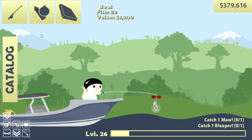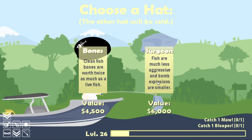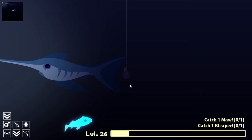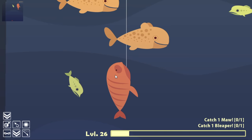Somehow a game about a cat going fishing makes my blood pressure go way high. That's another hat I'm tempted to take — fish are much less aggressive and bomb explosions are smaller. I like the less aggressive fish thing. I actually managed to get this one on the hook. I'm starting to think the swordfish intentionally aimed for that because that's like the third time in five minutes that's happened. And the maw just ate the glowfish I was going for — literally plucked it before my eyes. That's okay because I've caught the big orange moron.